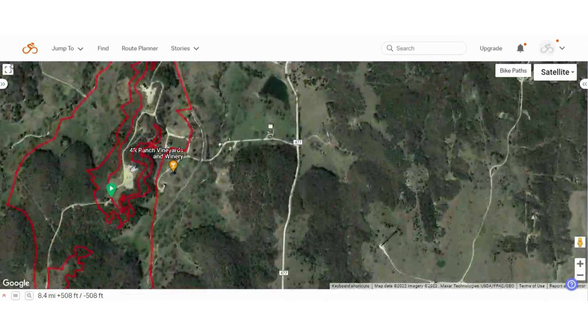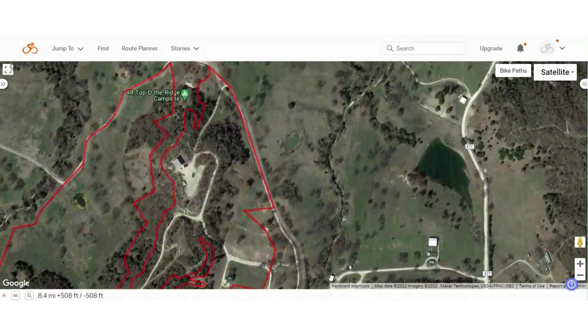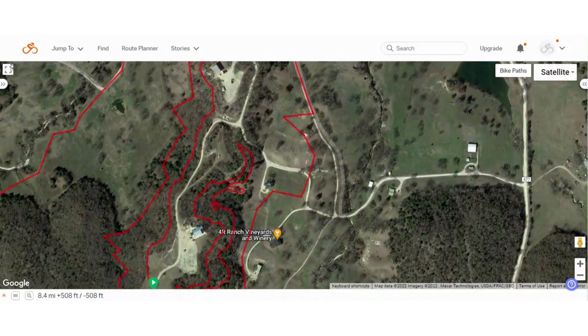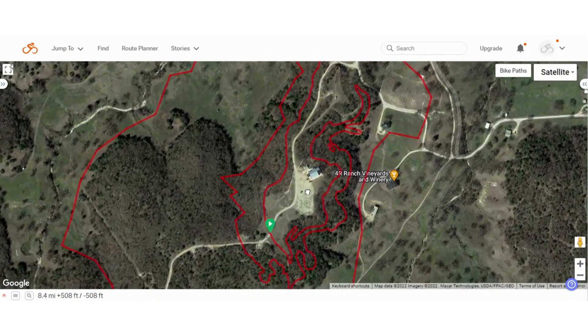You'll come in the main entrance off County Road 477. There is a sign that says 4R Ranch. It's a double track dirt lane. You'll wind around past a camping area — camping is available, and a link to camping reservations is on the sign-up page. You'll follow this road through the vineyards and by the main houses. There'll be a fork in the road and you'll go left towards the wine barn. Event morning, we'll all come down to the wine barn. This will be our main staging, parking, and awards area afterwards, as well as the start and finish area for each lap.